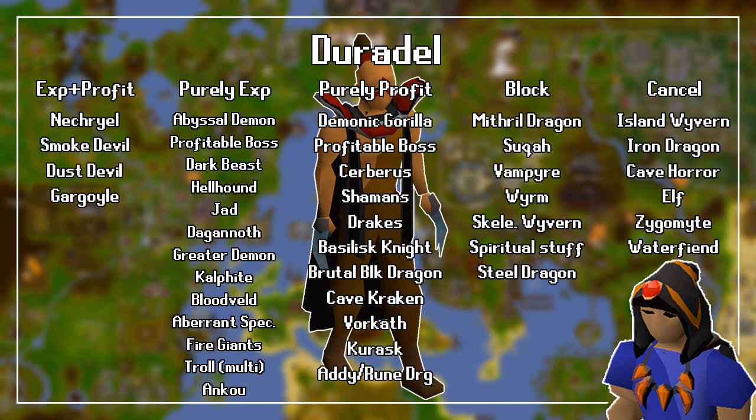Finally, let's talk about Duradel. For both good experience and profit, you should slay Nechryaels, Smoke Devils, Dust Devils, and Gargoyles. Purely for good experience, you should slay Abyssal Demons, any Profitable Boss when assigned Bosses, Dark Beasts, Hellhounds, Jad when assigned a TzHaar task, Dagannoth, Greater Demons, Kalphites, Bloodvelds, Gargoyles, Fire Giants, Trolls in the Fremennik Isles, and Ankous.